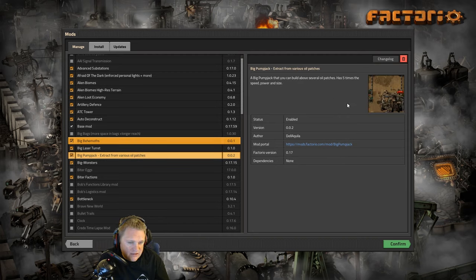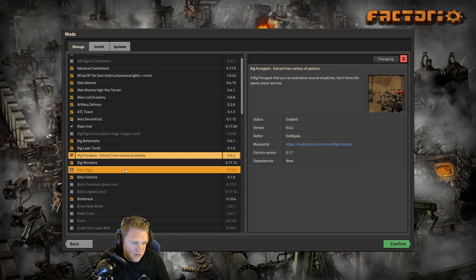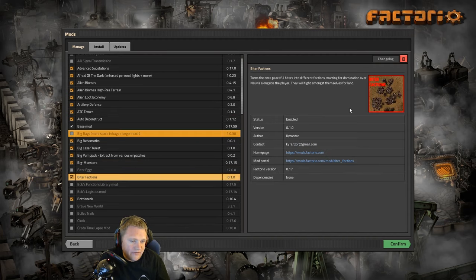Big Pump Jacks — also self-explanatory, it gives you better coverage on an oil field instead of putting little tiny ones all over the place, you could put a big one. I've never actually personally played around with that, but why not. Big Monsters — just keep a lookout for those big monsters in late game.